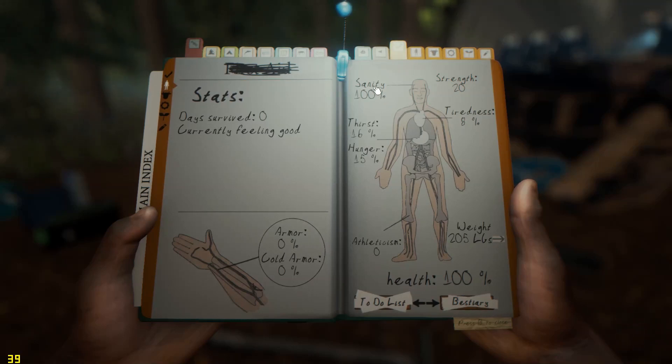The bow. Oh, that's nice. We got stats like sanity, strength, tiredness. Pretty elaborate.